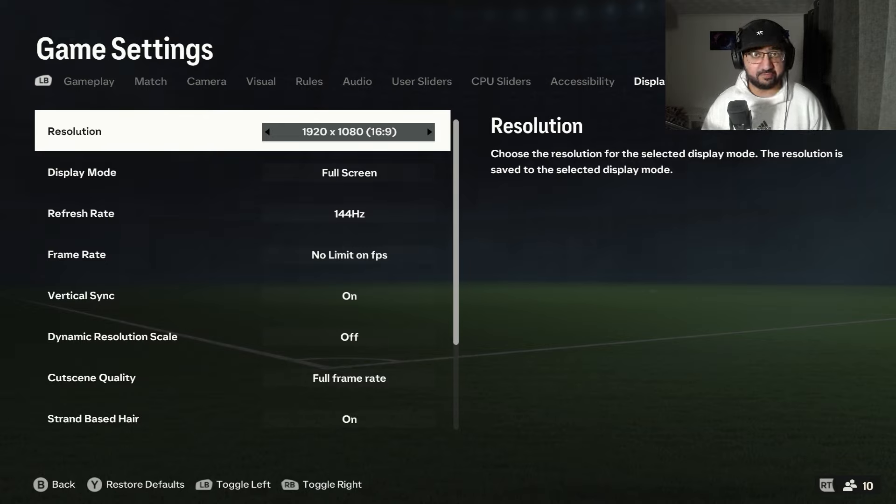Display configuration is basically all the settings for resolution — how high or low your game should be, how to sort out your frame rate, etc. So let's dive right into it. Resolution: I use 1920 by 1080 because that's what my monitor is.